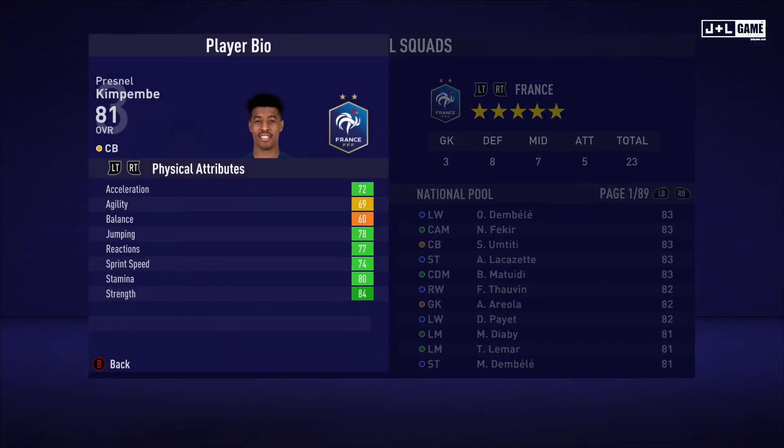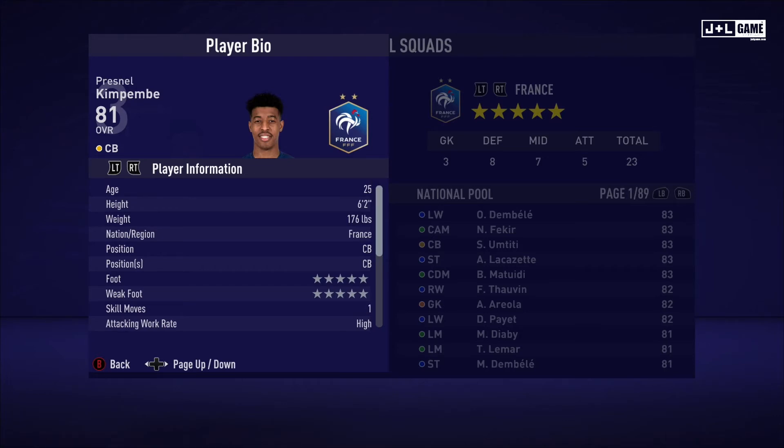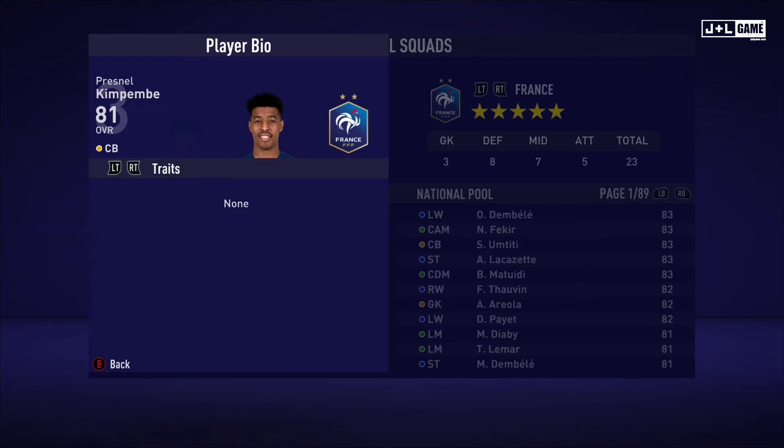Up next we have Presnel Kimpembe. Physical attributes mostly in the green with one yellow and one orange. Mental attributes also mostly in the green with one red and one orange. Skill attributes mostly green and red, with a little bit of orange and yellow. Here is his player information and there are no traits available.